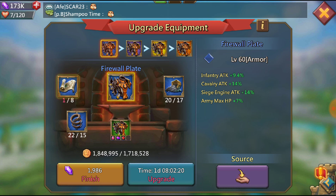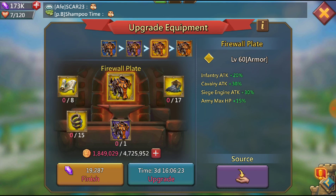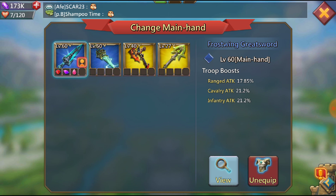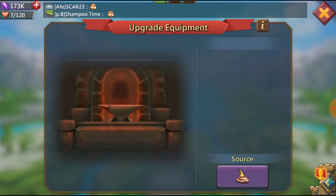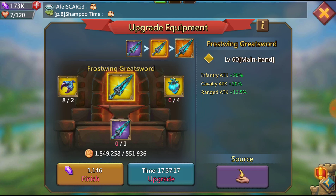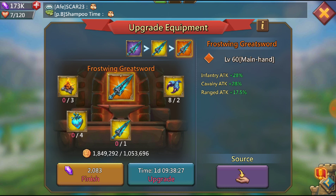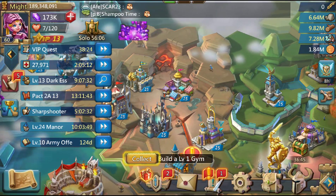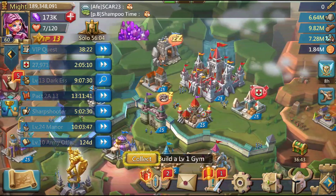We'll start working on that and the attack on the firewall plate is awesome — infantry attack, cavalry attack, and even army HP. Those are the routes we're gonna go. I heard the frost wig sword is pretty easy to upgrade so we're gonna stick with that, because if it's possible to get this up, those are some pretty good stats. If I start buying packs, it's a little ways out, but we're gonna keep the frost wig sword and go that route.